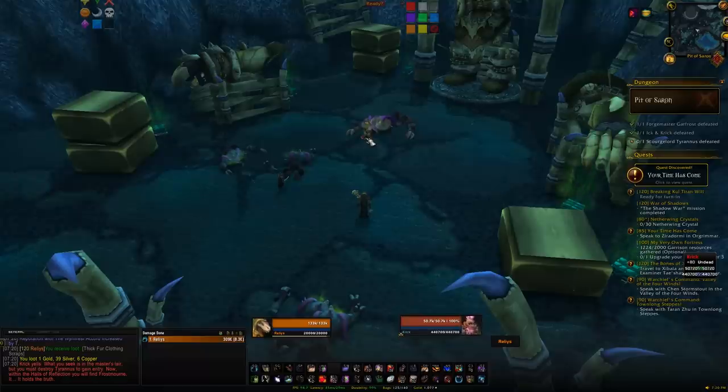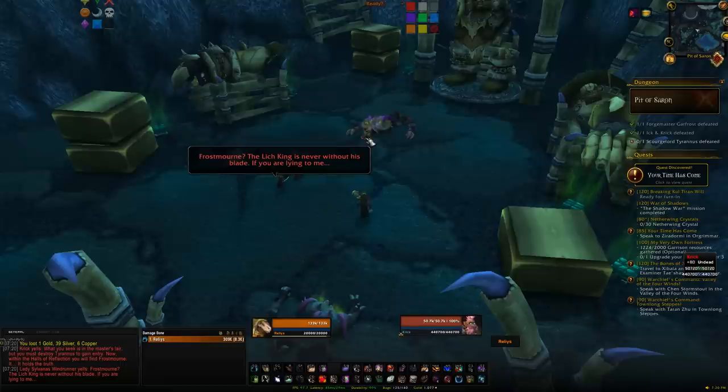This tabard also works during the Wrath of the Lich King Timewalking event, so if that comes around you can throw on the tabard and gain rep there as well. Once you're exalted, head back to Wyrmrest Temple, speak to the quartermaster, and buy yourself the Red Drake.